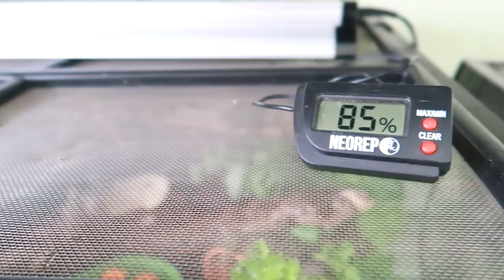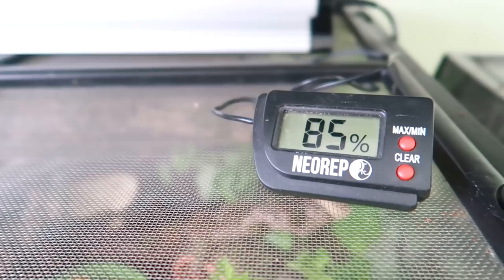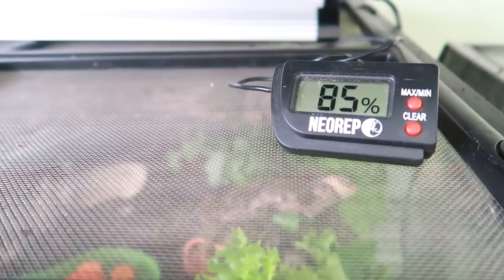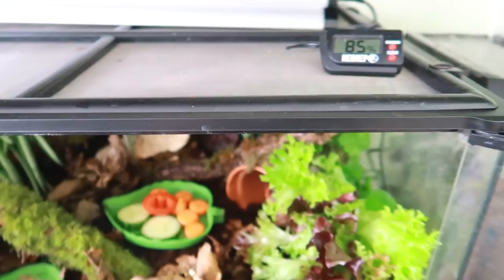One thing I really need to do is cling film the top of this, because ExoTerras have a lot of mesh and that does not hold humidity very well. This species requires about 85 to 90% humidity — right now it's at 85% because I've just sprayed it, but all of that humidity is just going to escape through the lid. So once I've stopped filming I am going to cling film it. I'll wrap it a few times around the top and that should help keep the humidity in better. If you are thinking of keeping snails in ExoTerras you will probably have to do that too.